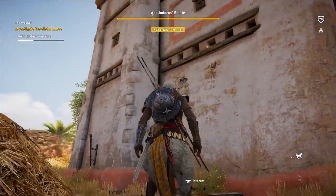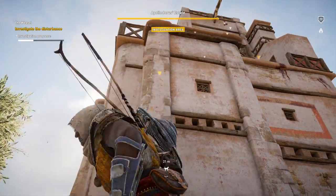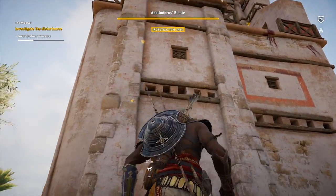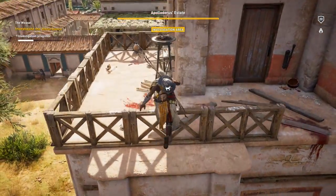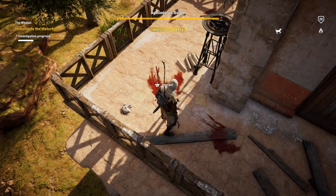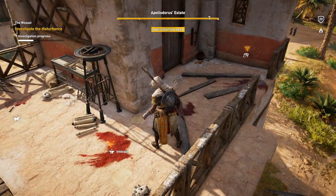Now the next few points are located up above on the second floor of this building, so we need to climb on up. If you climb your way to the top, you can get some extra loot items — FYI. But let's go ahead and interact with a few points that are located on the second floor.